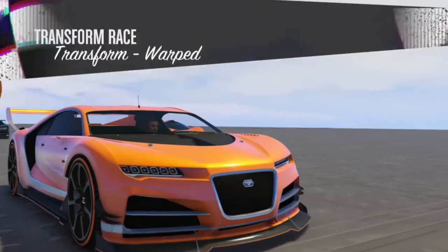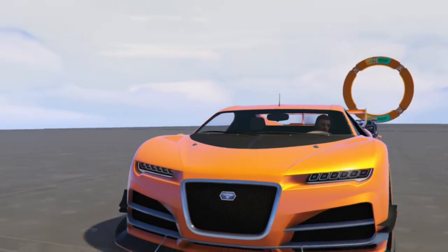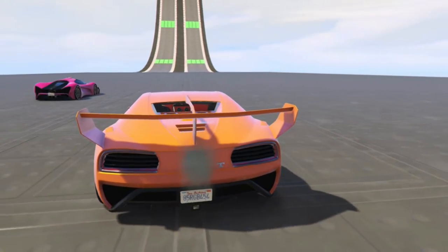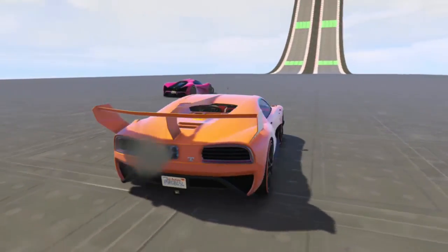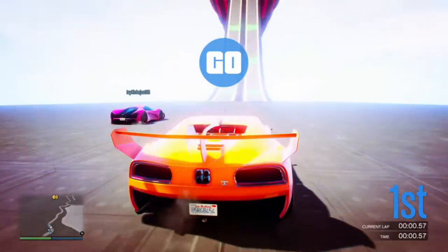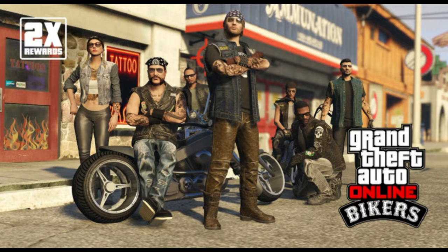We're doing this week's event week on GTN Online. The first thing we got is the double money on the MC Biker sell missions and contracts, so if you've got stock in your warehouses filled to brimming, this is the week to sell it.